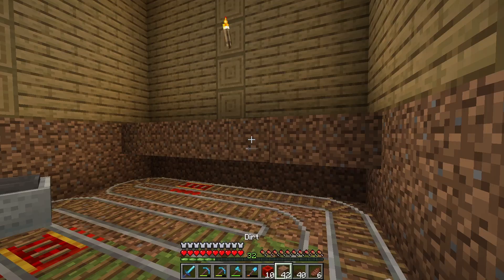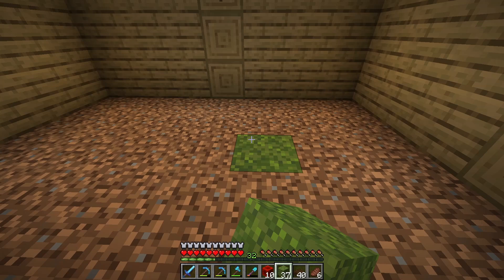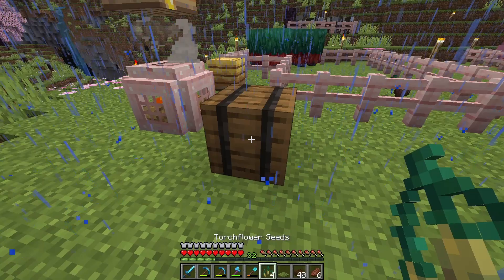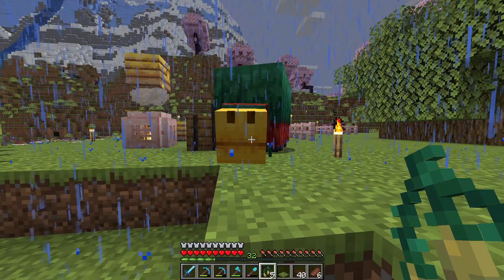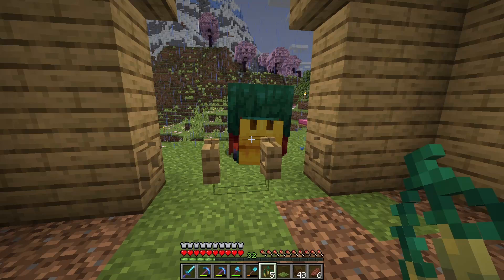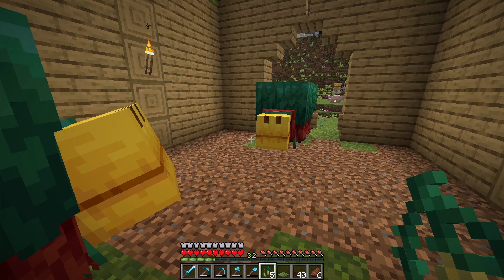Now we just have to cover over the ground again so we can let the sniffers into their new home. To make it a little bit cozier I'm going to put some moss in the back of the enclosure — kind of like a bed area for them, which I think will be nice and cute. Let's bring the sniffers on over to their new home. They are incredibly slow — come on, you can get through here. And there we go, both our sniffers are in their new home!